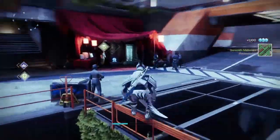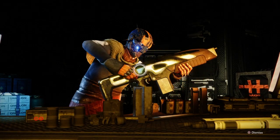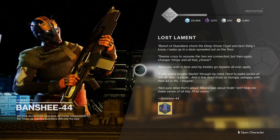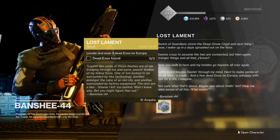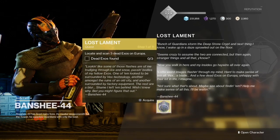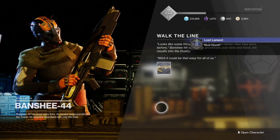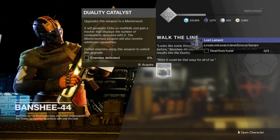Alright everybody, what is up, it's Flix, welcome back. In today's video we have a new exotic, so what you guys want to do is go to Banshee and get the exotic quest from him called Lost Lament. What we are looking for is three dead exos, which are pretty much just three robots around the map. If you read the quest it will give you a rough idea of where these are going to be located.